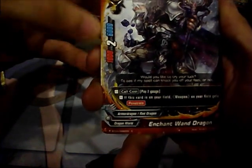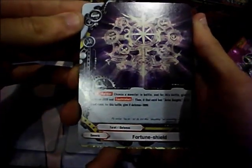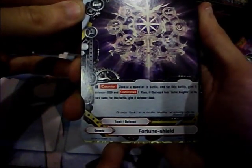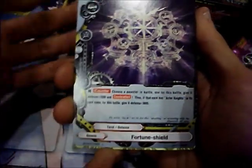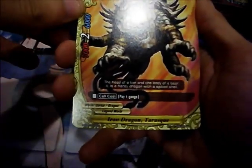Enchant Wand Dragon — size 1 monster, 1000 attack, 6000 defense, 2 crit, call cost 2 gauge. Fortune Shield — choose a monster in battle, for this battle give it plus 2000 defense and counter attack; if that card has Actronite in its card name, give it defense plus 3 more, so plus 5 total to Actronite. Iron Dragon Tarrasque. Great Spell Fimblewinter — a set spell: when this card is set on the field, put 2 cards from the top of your deck into this card's soul. At the beginning of your turn, put a card from this card's soul into your drop zone. When the number of cards in its soul becomes zero, draw cards.